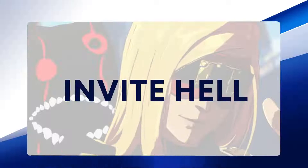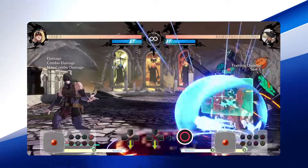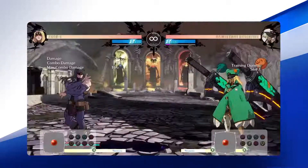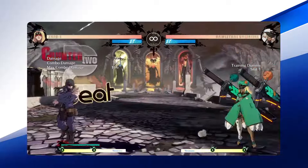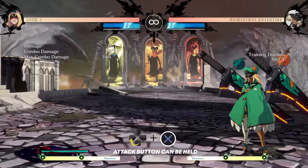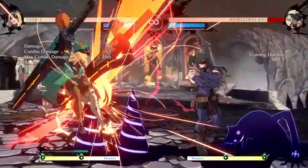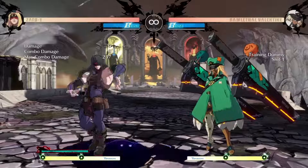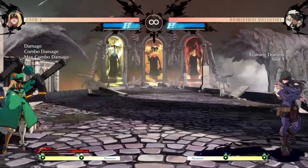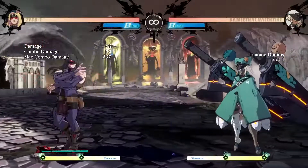Invite Hell is a projectile attack that spawns from the ground, commonly referred to as drill. It takes up a lot of horizontal and vertical space for a substantial amount of time. Crouch Slash cancelled into Invite Hell is a signature strategy for any Zato player — it combos on counter hit and buys time to get Eddie meter refilled on regular hit or block. Break the Law is a move where Zato sinks into the ground, becoming invincible once fully submerged. You can move left and right while in this state, but you cannot attack. Combining this move with Eddie allows pressure to be applied even while Zato is safe underground. It is also an excellent move to cancel into when baiting bursts or YRCs, as it will dodge those mechanics if done early enough.